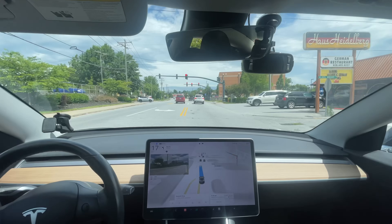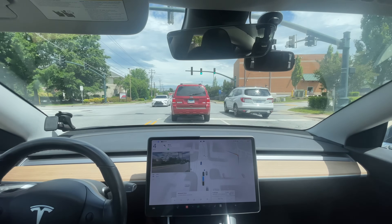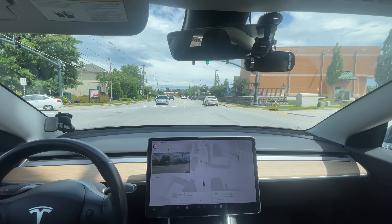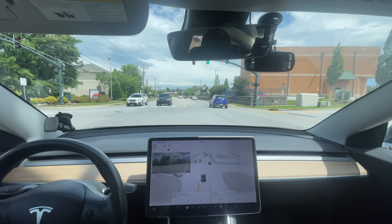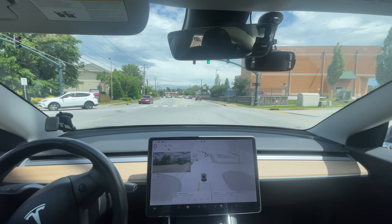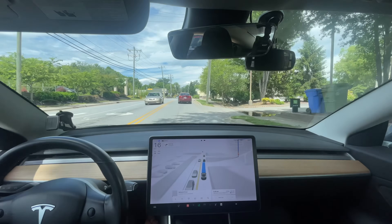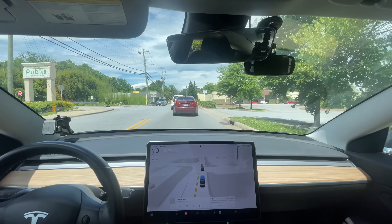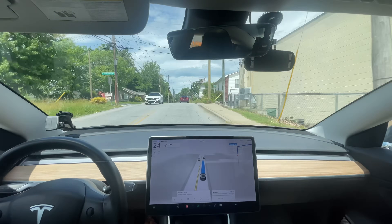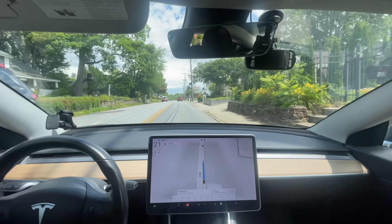Let's see how it does getting into this intersection — it should smoothly get over just like this. Great, that was great, exactly what it should be doing. It needs to commit if it's going to go through this intersection. I'm glad it stopped — that's really good behavior. The unprotected lefts after this red light — I would have crept a little bit sooner than that, but that was great behavior. This is doing really well today. The only thing that could be improved in my opinion is it accelerates far too quickly from stops.